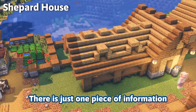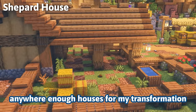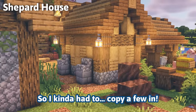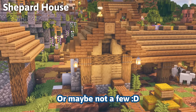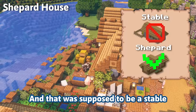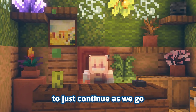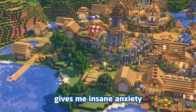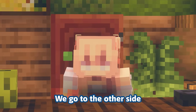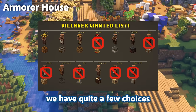You might say this is not a shepherd house, and I can say — well, I know, but now it kind of is. There's just one piece of information I kind of missed: this village did not have anywhere near enough houses for my transformation, so I had to copy a few in — or maybe more than a few. Which brings us to the point that I copied the wrong house, and that was supposed to be a stable.